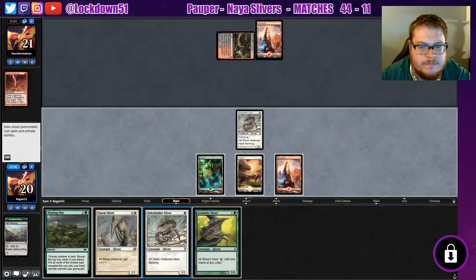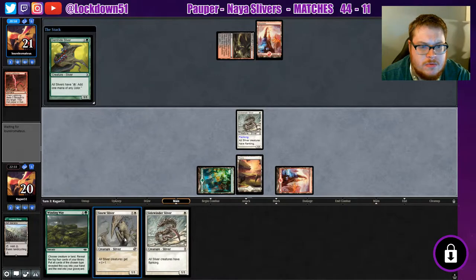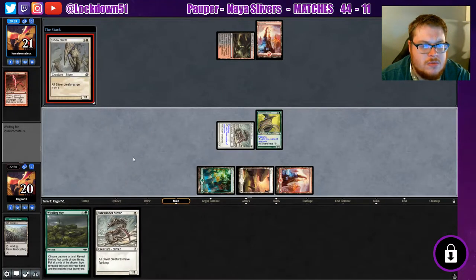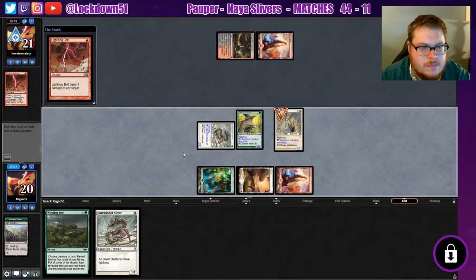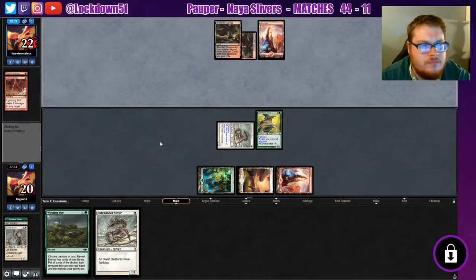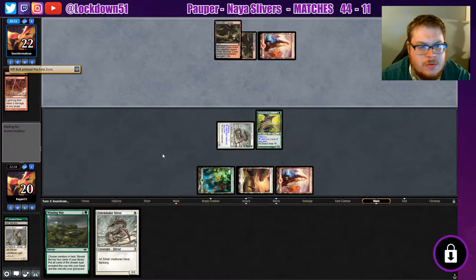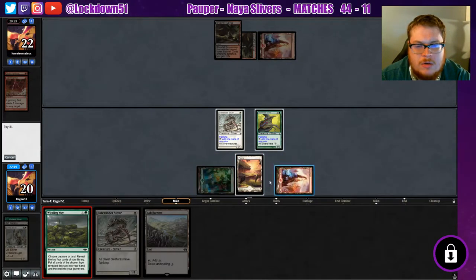How do I want to run this? Gem Hideout. Sinew — Sinew might die, but we got a refill for it. Goodbye Sinew. Let me untap with this Gem Hideout and I'll be feeling pretty good though. Rift Bolts.